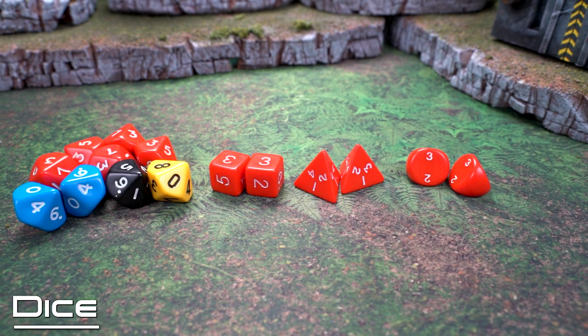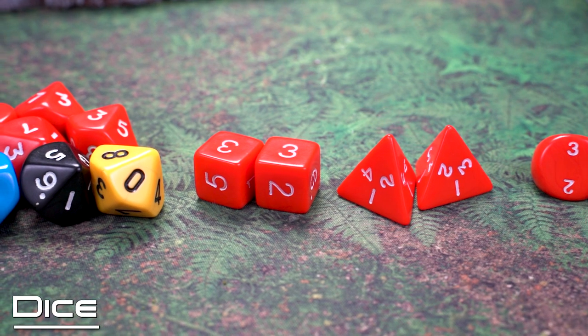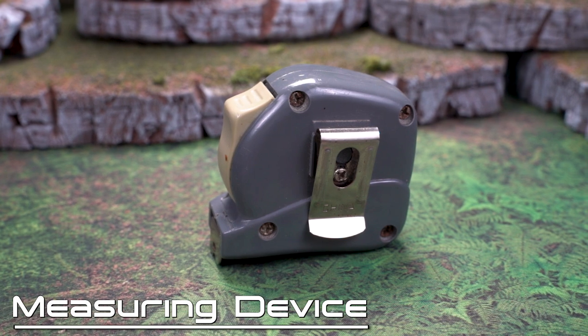The dice you roll when playing Antares are primarily 10-sided dice (d10s), but you'll also need d6s and d4s. The rules also call for d5 and d3 rolls, which you can simulate with a d10 or d6 respectively — unless you're a D&D player with a bowl full of d3s and d5s already. Inches are the standard unit of measurement on the battlefield, so you'll need a ruler or tape measure.